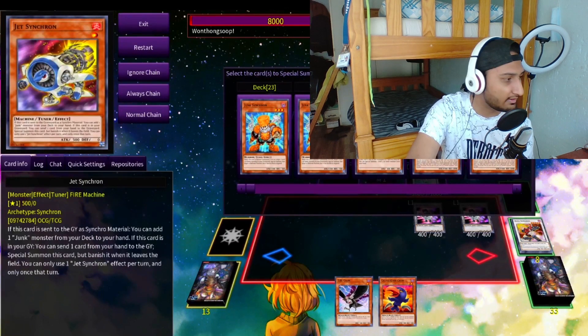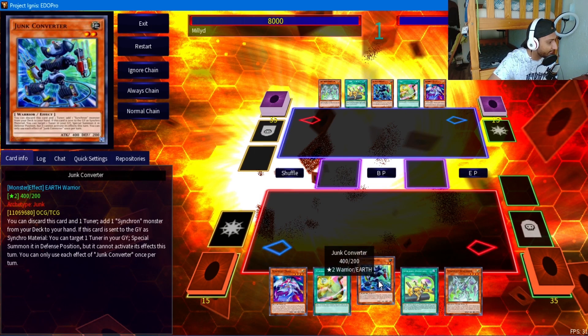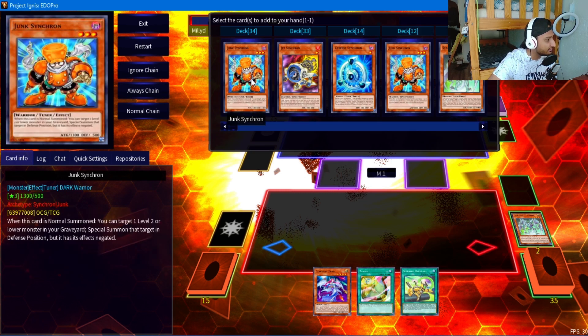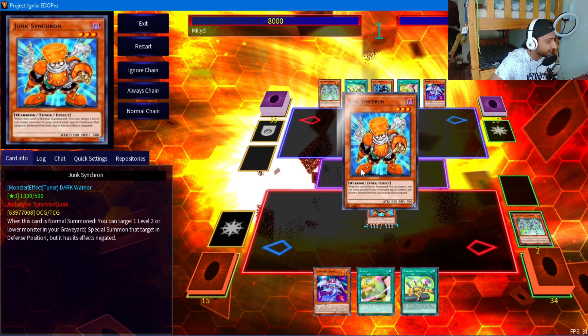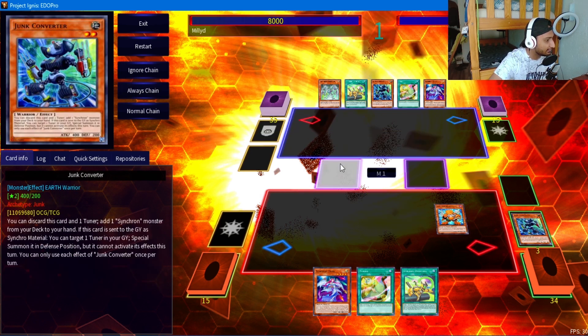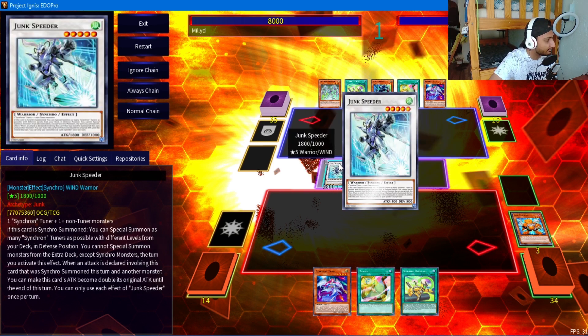This is a standard hand and we're going to use Converter for this combo because we don't have Doppel. First we activate Converter's effect on Stardust - we usually do this if we have Synchro Overtake or Tuning in hand to bait out hand traps, since we're starting to see more Ash and Veilers. Assuming this goes through, we normal summon Junk, activate its effect to revive Converter. The combo guide is standard - it just changes when we make Cupid Pitch: instead of searching Kaligoo we search Plasma.